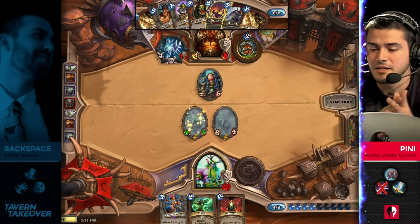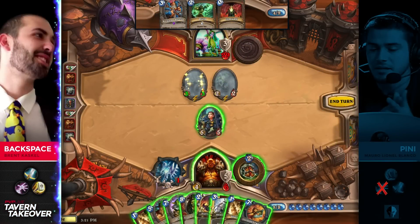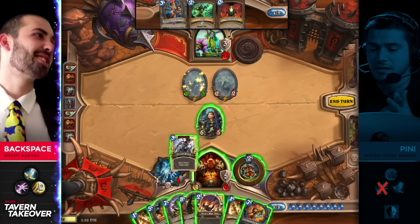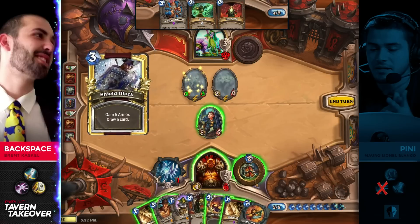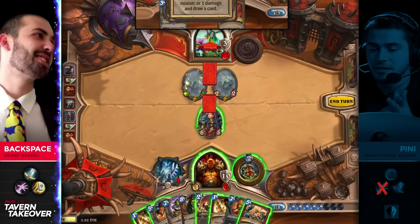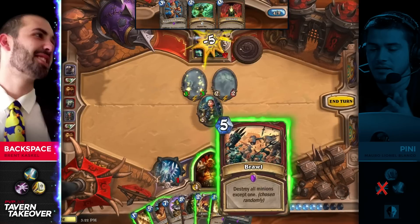Do you think he draws with the Wrath here? I actually wouldn't mind him drawing with the Wrath there. I think that would have been pretty smart because your opponent is so low on life. If you drew into a Savage Roar even next turn, even with just the shades, he could potentially end the game. Now Backspace picks up a Brawl — he knew that combo wasn't there last turn. Is he afraid of it this turn?